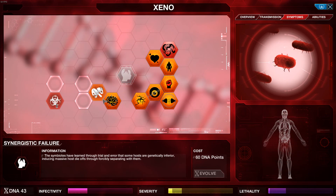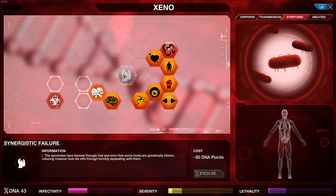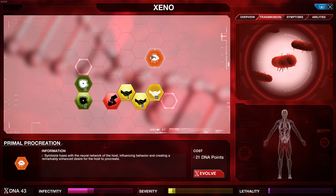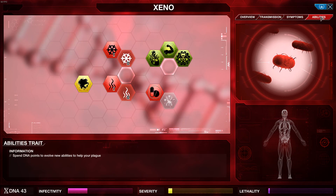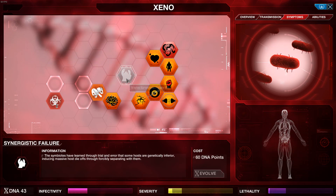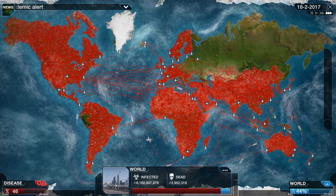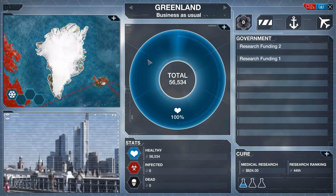This one — learn through trial and error, so most of the infected must die off through forces separating with them. That is a good one but severity is insane and lethality will just kill everyone. I might get that one next just to kill everyone off. Something just shut down an airport. Why is no one going to Greenland? We just evolved — yes, I was going to get that anyway so we got that for free.